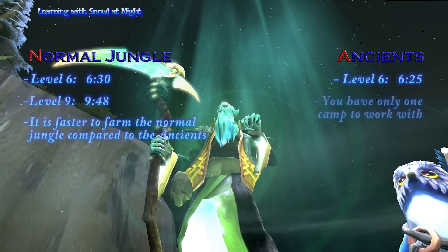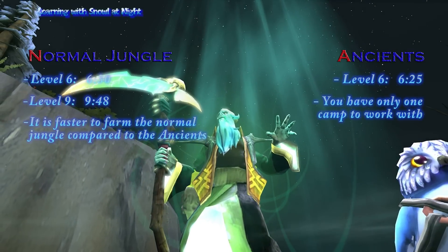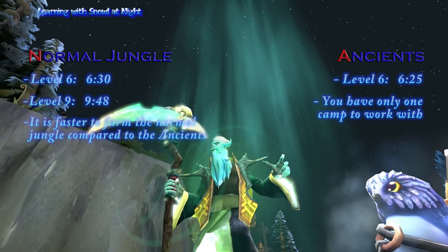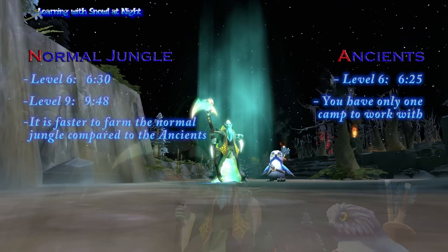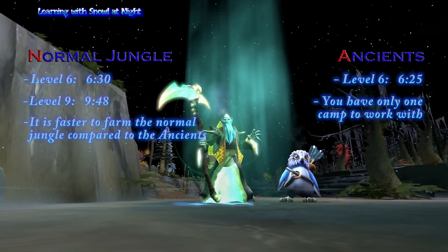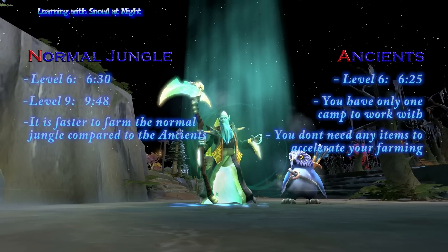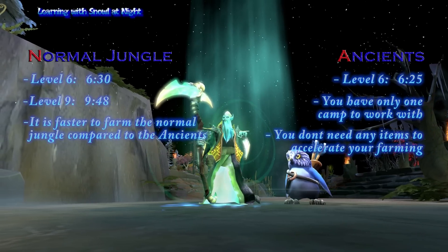Also keep in mind that you only have one camp to work with when doing ancients, meaning that if the enemy team keeps warding it off or blocking it with Lycan wolves or something, you're not going to accomplish much. So if you fail to keep control over the ancients area you can just go back to the normal dire jungle. However, there are also a few upsides to farming the ancients: you don't need any items to speed up your jungling, which means you are free to get the courier, the wards, and the flying courier as I did in this replay.